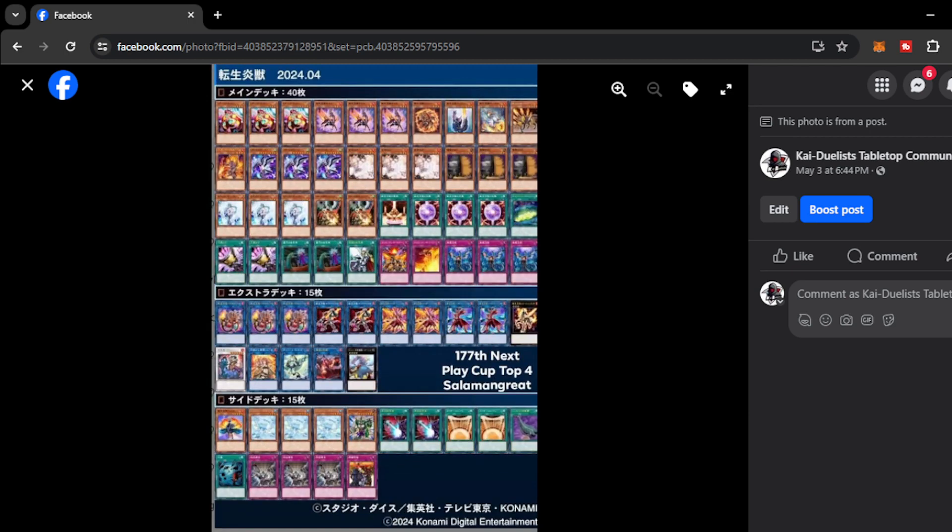Next, we have Salamangrate — a deck that has been around in the metagame for quite some time since the last support of Raging Phoenix. Salamangrate has been phenomenal. There are no backpedals for them — they're still going to continue to perform even as a Tier 4 or top rogue deck. Even though other decks are much faster with higher ceilings and more gas, Salamangrate is a very decent deck to play on the format right now. Looking at the Salamangrate extra deck, it plays Baguska.